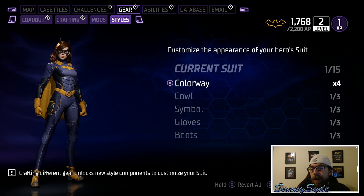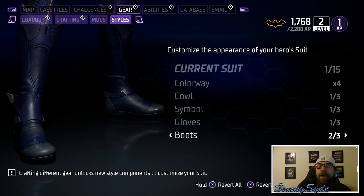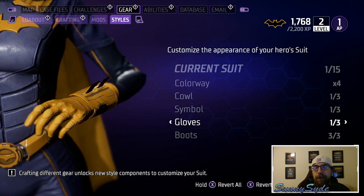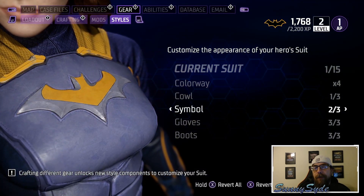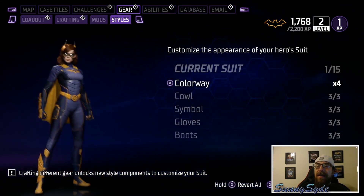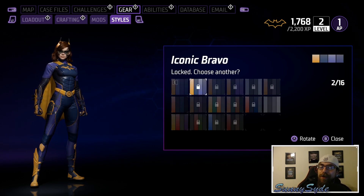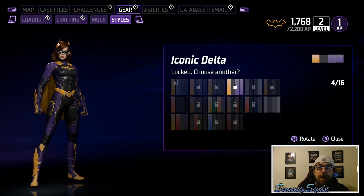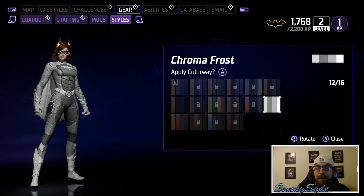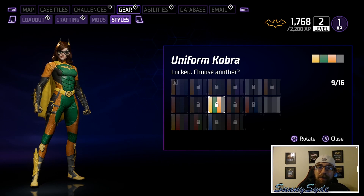Now we've got Batgirl, starting off with the basic suit. Three different boots, then we jump over to the Beyond suit to look at the customization — three different boots, three different gloves, three different symbols. I actually really like Batgirl's basic suit; I think it looks really good. The Tribute Slade looks great on that suit, and Cobra looks amazing.